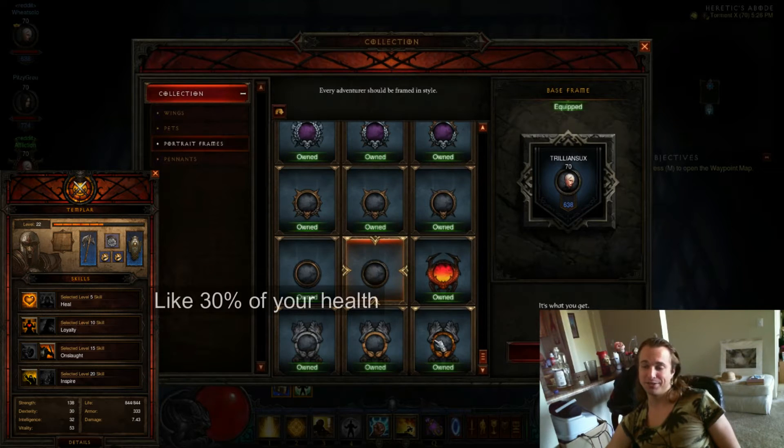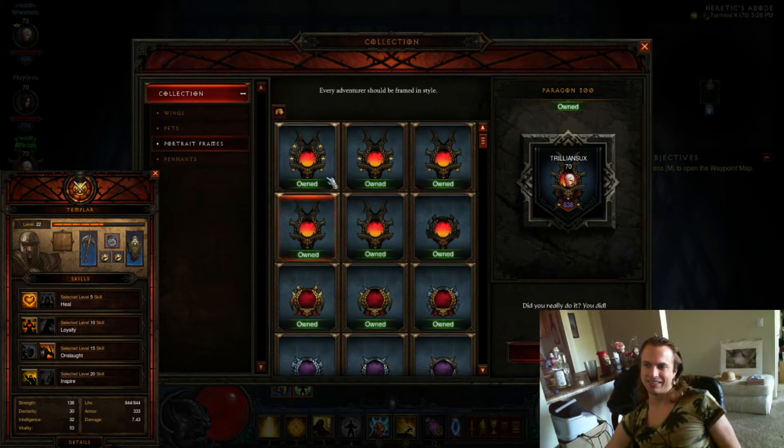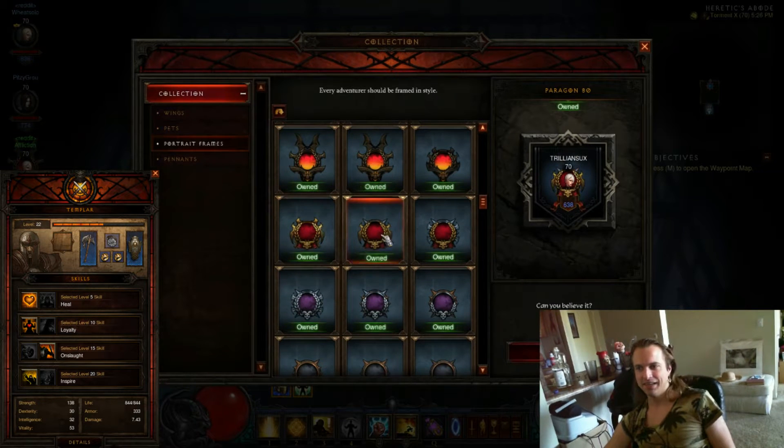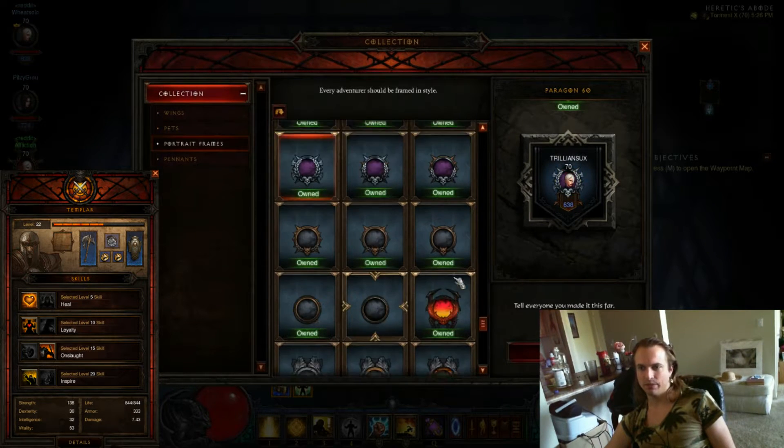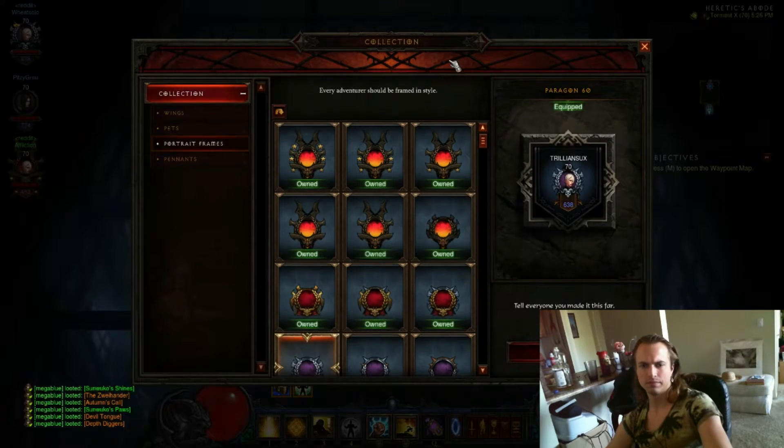The heal is a little less effective than it was with the SWK set. I'd still say it's pretty good, comes in handy every once in a while, and he adds just a little more CC with his other abilities. They don't seem to do that much, but every little bit helps.